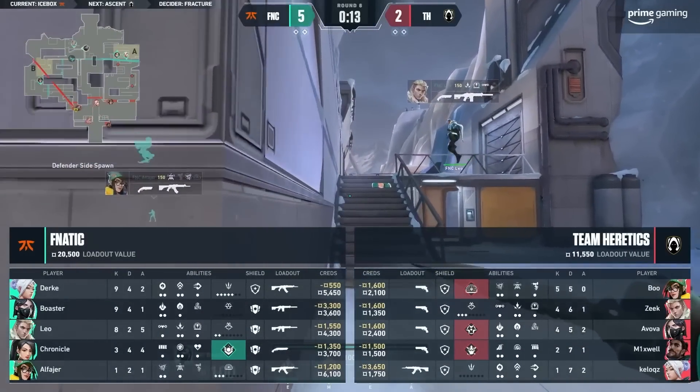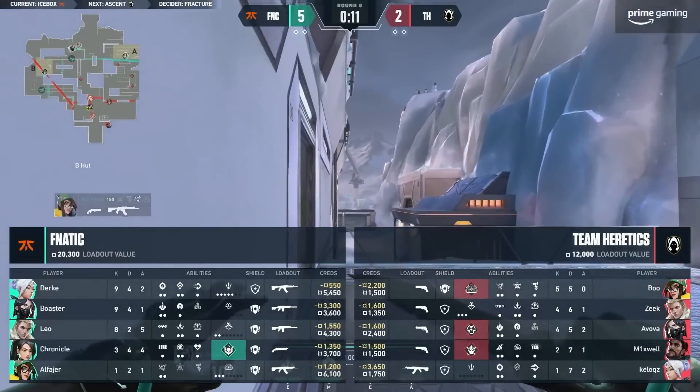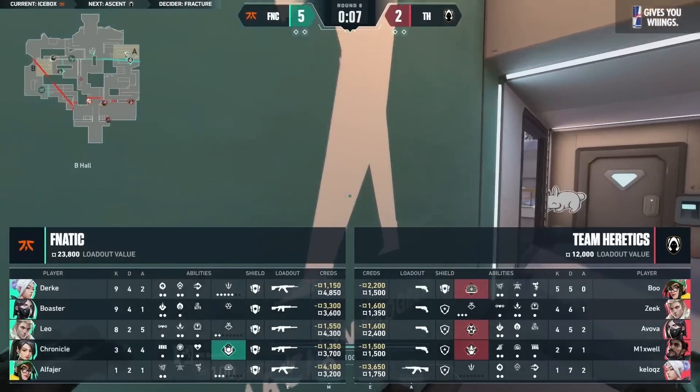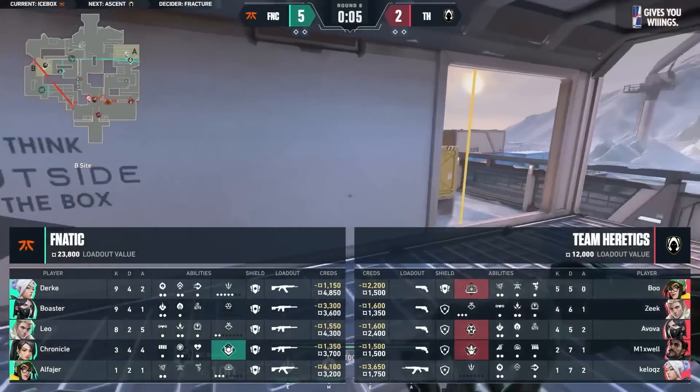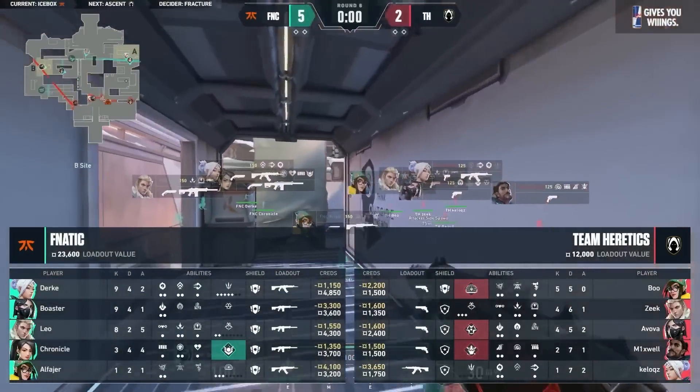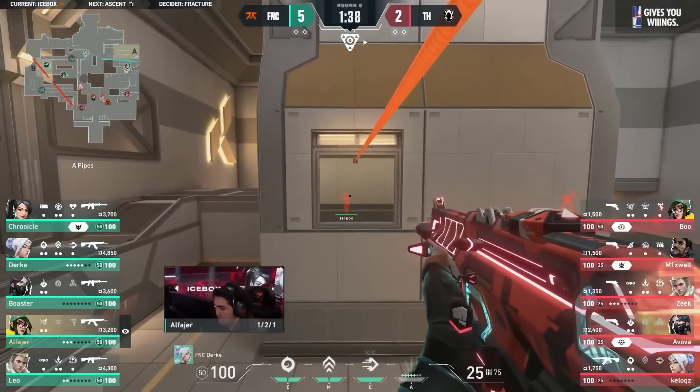But then it was Chronicle's forward position — how Fnatic adapt when they lose players early on, sort of grinding their way out of that round with a great call to use the Hunter's Fury there. Just absolutely love it. Investing two ultimates but making the round virtually unwinnable for Heretics.